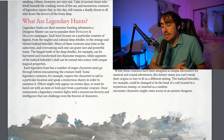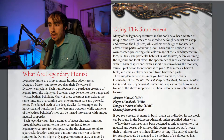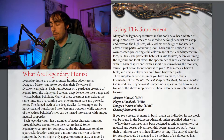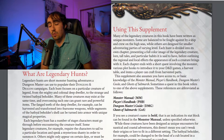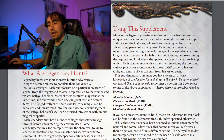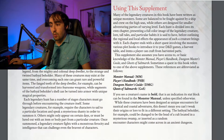The basis behind each of these encounters is that they should take up an entire session, possibly more if your players take a bit longer than you might think. Each hunt in this book is divided into its own chapter, presenting a full color image of the creature, lore, tall tales, and particular habits it has. Each chapter ends with a short quest involving the monster, various plot hooks to put into your games, a harvesting table, and items a player can craft from the harvested parts. This book also implies that you have the Monster Manual, PHB, DMG, and Ghosts of Saltmarsh, as some creatures in here will refer to those supplements.